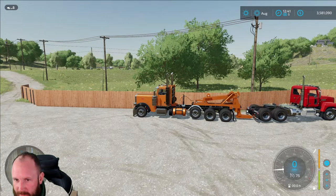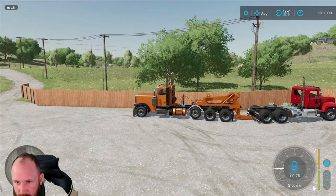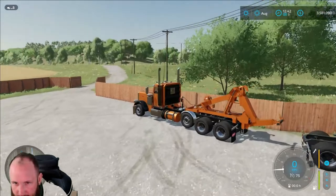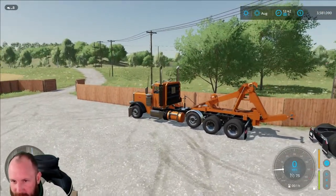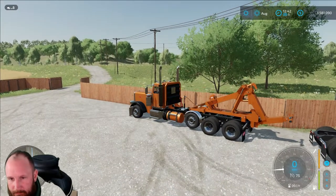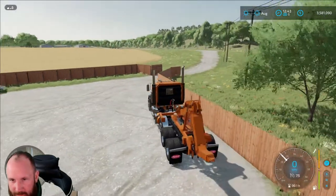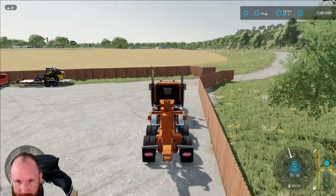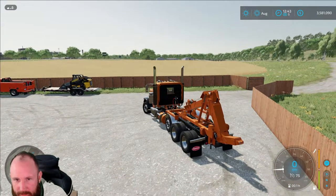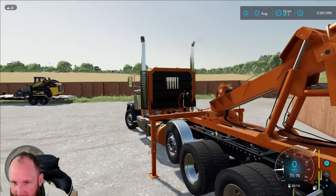I'm gonna lower this truck off of here. Pull up — so we're gonna take it off. Look at how easy it is; it's all animated too. I'm gonna leave the tow bar there and pull up here. Disconnect — see the pins come out, legs go down. Really great animations here.